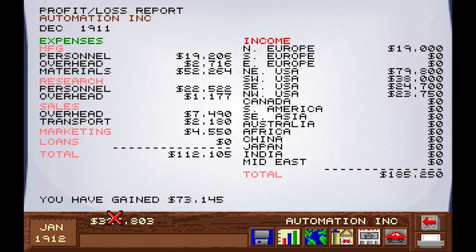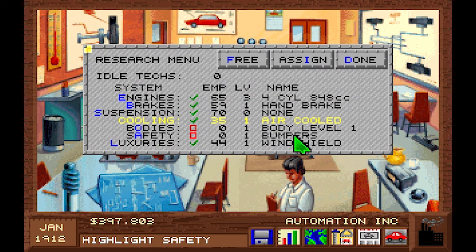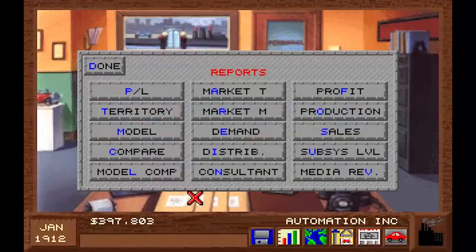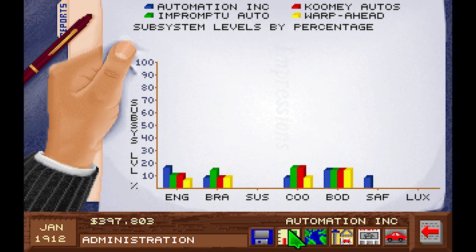We are filthy rich once again. Let's check if we have anything new here — bumpers, nope; air cooled, still air cooled; hand brakes, nope; nothing fancy whatsoever. Let me see the report. Someone has brakes already — how can they have brakes already? I've been putting so much research into this. Maybe it's based on random chance and the more researchers you have, the higher the chance per month tick. That would be a research system too — might work, but it would be very hard to balance because it's so random.